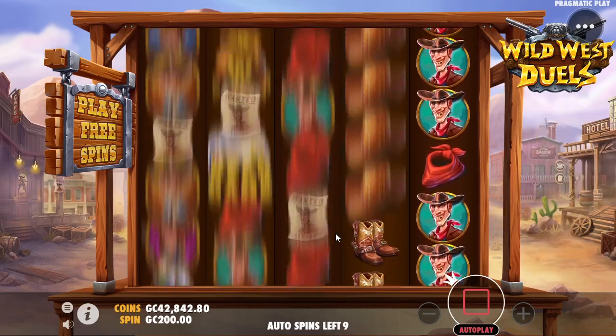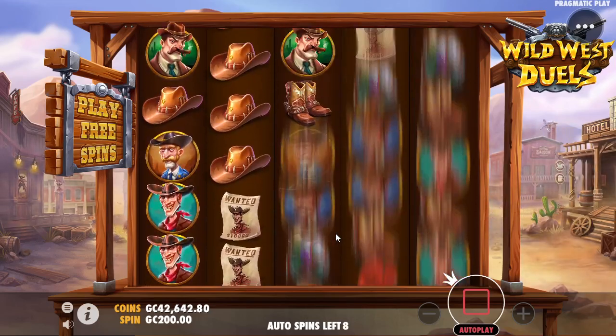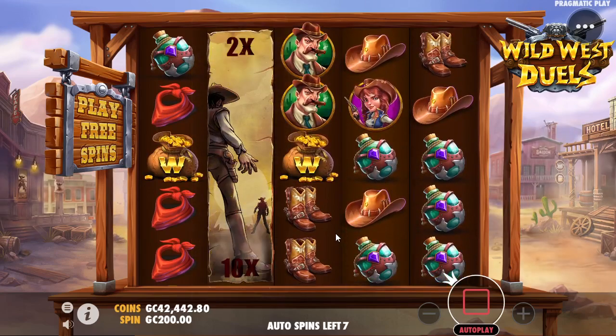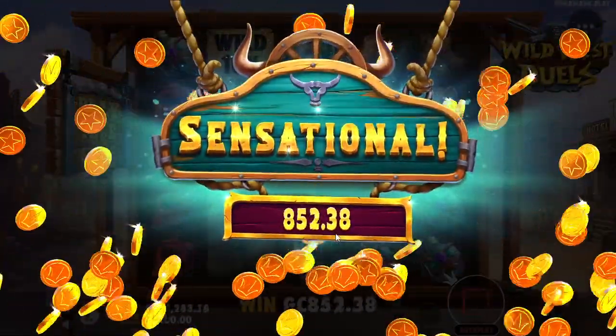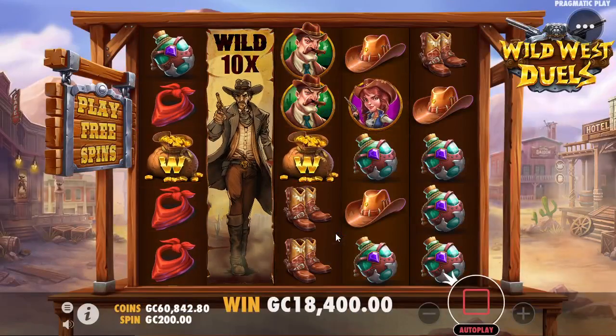The only difference with this one is in the duels, when that wild symbol pops up, it is not obligated to expand and give you a multiplier, even if it makes a connection like that. As you can see, the one on the left and the one on the right did not expand — and that is also the case during... wow, 18,400 on a base game? Didn't even see that one coming.